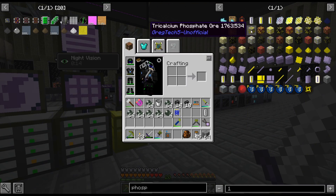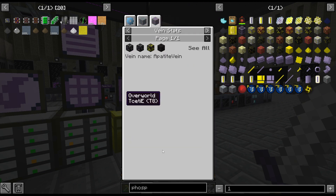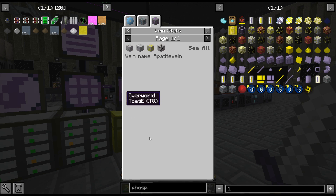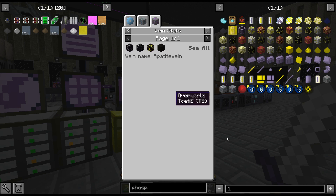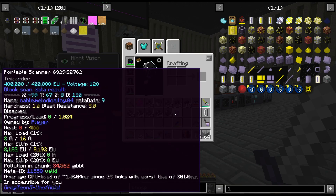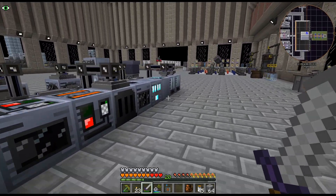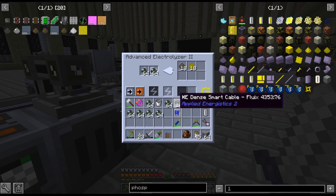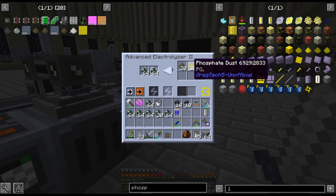The problem is this calcium phosphate stuff is kind of annoying. It's either the overworld or the apatite study. I don't really need something in the overworld at the moment. I mean, I could go drop it on an apatite vein - it would be set forever - but then I'm just going to be getting like iron and copper, which we just really don't need at the moment.